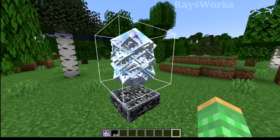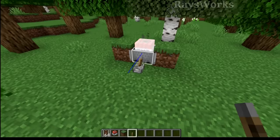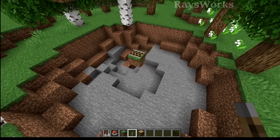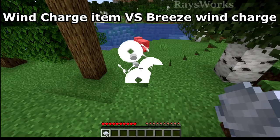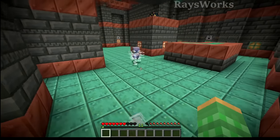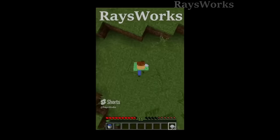The cool thing about wind charges is that they're not like ender crystals, where even if you have a whole bunch of them and you explode them, they don't do any more damage than what a single one would do. Instead, they're like TNT minecarts, where having one will do a little bit of damage, but having more will do a bigger area. Wind charges don't destroy blocks but they can push entities. The wind charge item has 10% more pushing power than the one that comes from the Breeze, but the Breeze produces an unlimited number of theirs, whereas getting them as items is very slow and tedious.